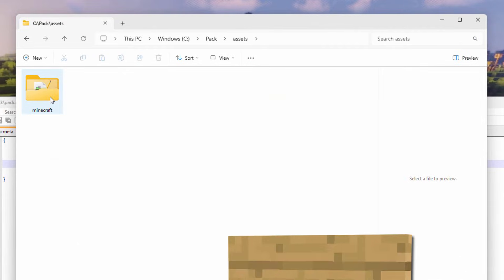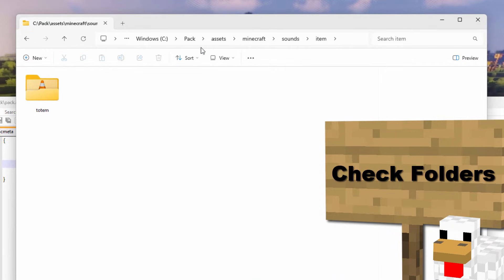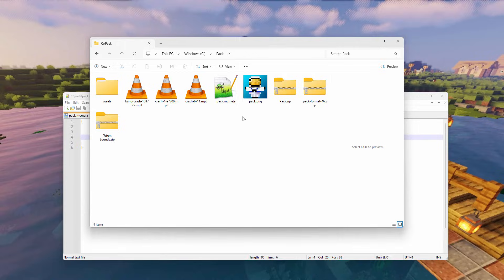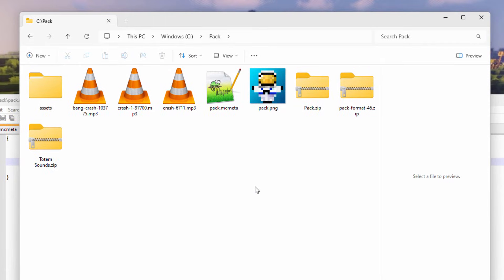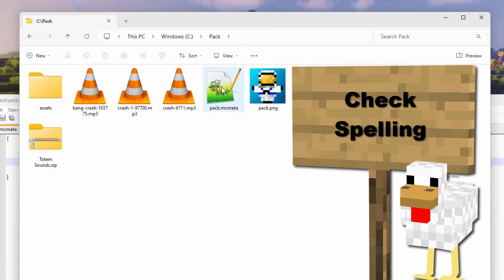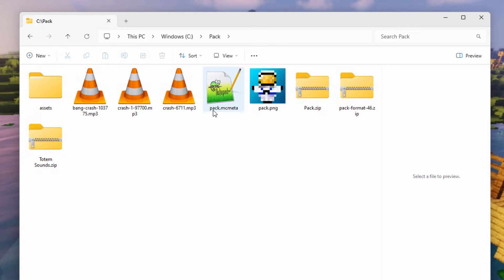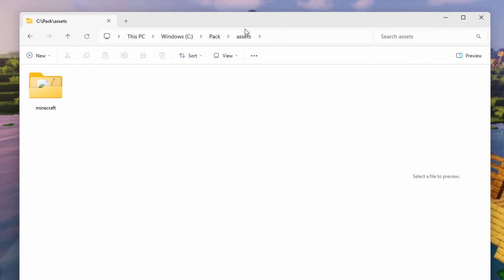Something else to check: look at your folder structure. Make sure you have the right folders. Everything needs an Assets folder, then a Minecraft folder, and then what's inside depends on your pack type — most commonly a Textures folder, then Block, Item, Entity, etc. Make sure all folder names are correct and all lowercase. Most of the time it's going to be something small messing you up: a missing period, a capital letter, an extra comma inside pack.mcmeta, or a spelling error. Double-check your spelling very carefully — everything must be spelled exactly the same as the original.